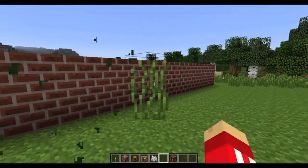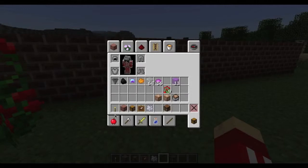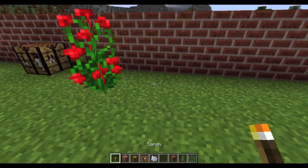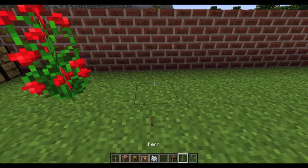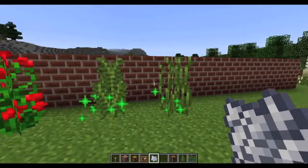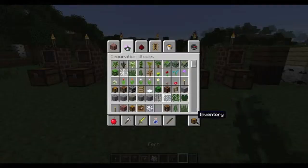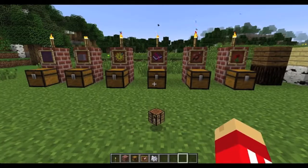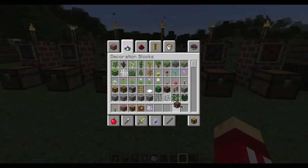You can actually bone meal these if you want to as well. If you've got a fern or grass you can bone meal these and they become double the height — that's pretty cool. Very useful in jungles. Also, melons now spawn naturally in jungles, which is a really cool addition.